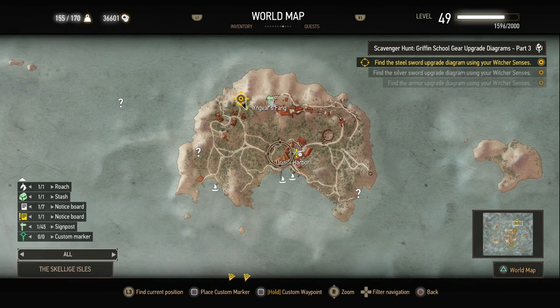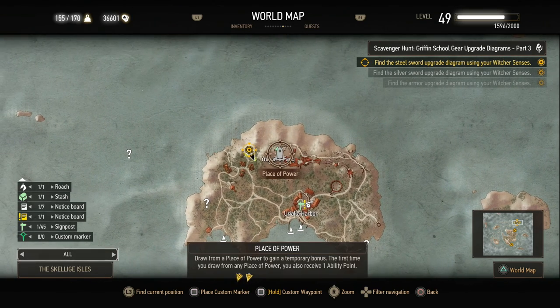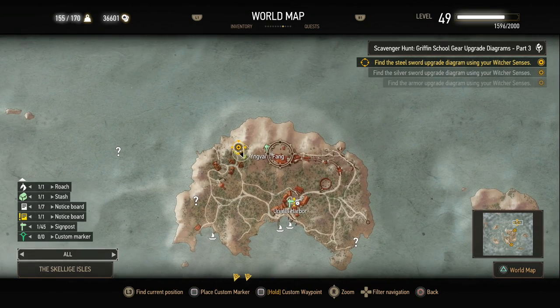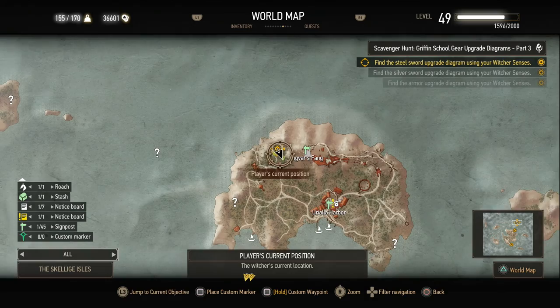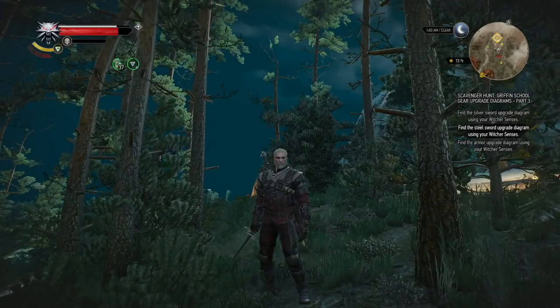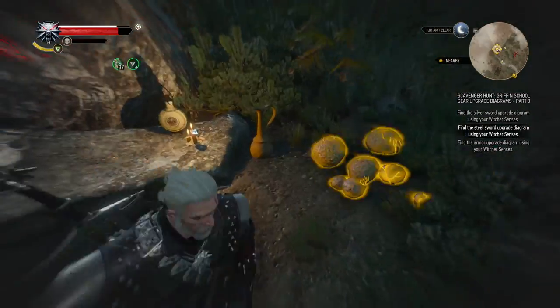So we have the Ureala Harbor over there, and then we have Ingvar's Fang where there's a place of power if you have that already, and a jumping puzzle to get up there. But if you slide down you get to this bandit camp and there we can find the steel sword upgrade diagram. Let's go find it — it's probably just inside a container somewhere.